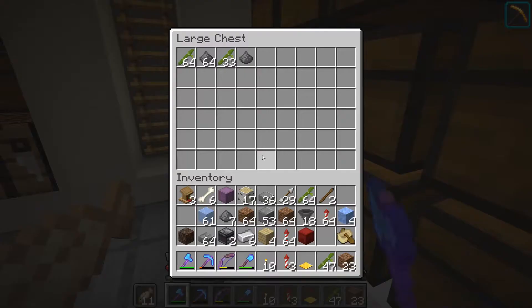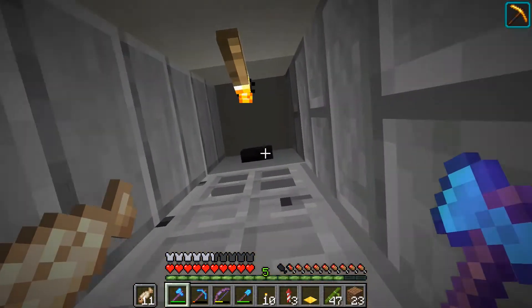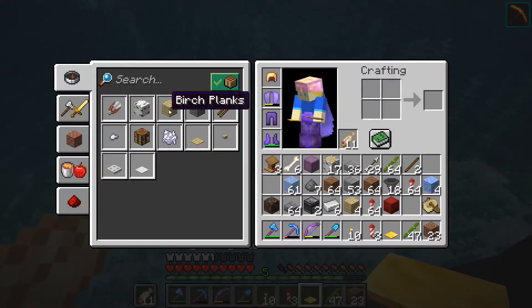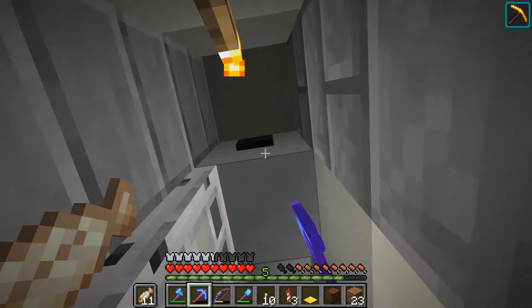The pump is working, but I'm only getting bamboo and gunpowder. I'm going to try to fix that a bit later, but first I want to add a nice little perk to this thing: making it so that every time an item comes through, it makes a nice noise.